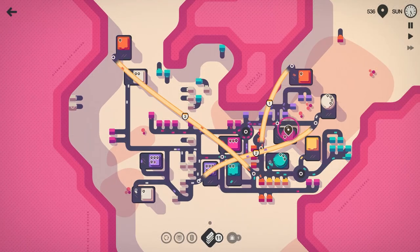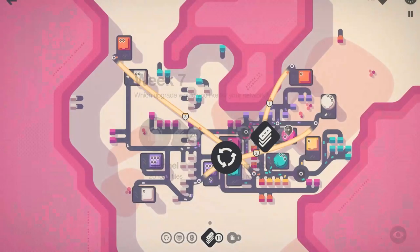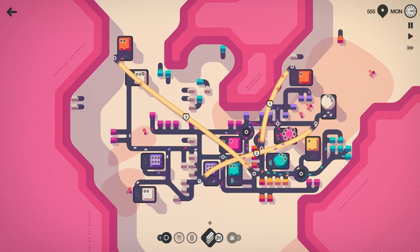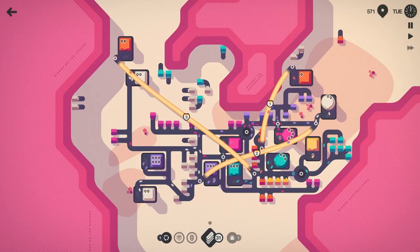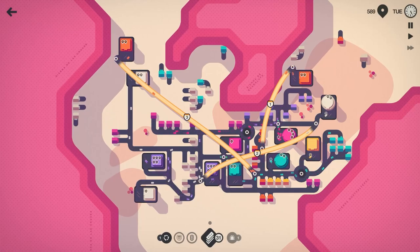Let's go ahead and get this guy hooked in there. The purple pink is starting to chirp at us. We're going to take this other roundabout. We need to figure out a better pattern for this purple right here, because that stoplight really isn't doing what I need it to do.